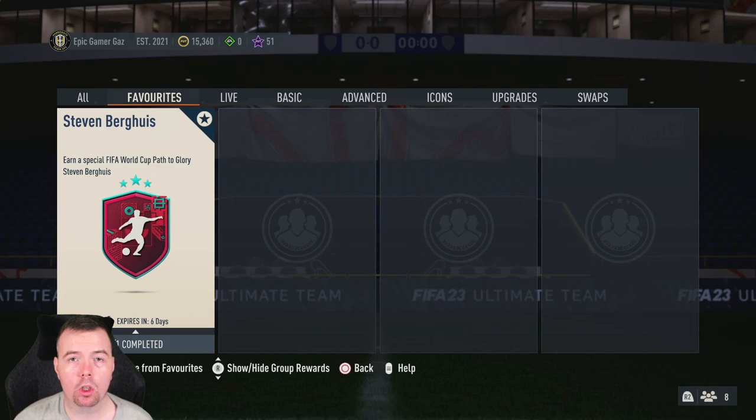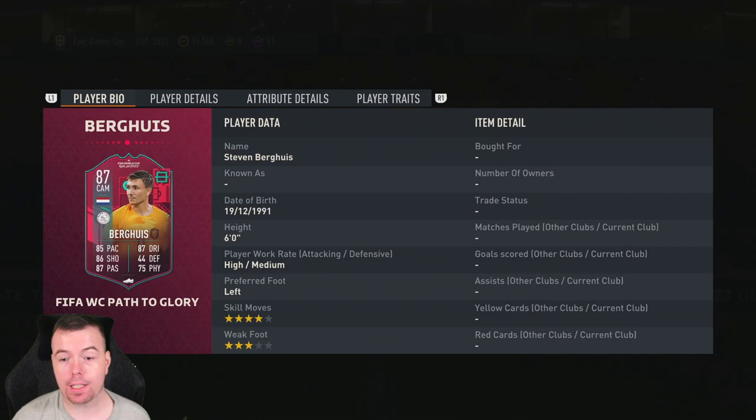Yo guys, what's going on — King Flipper here, and welcome to another World Cup SBC video. Today we have a Path to Glory Steven Bergwijn. This card can get upgraded throughout the World Cup, which is a dub, and I expect it to get upgraded considering he's from the Netherlands.